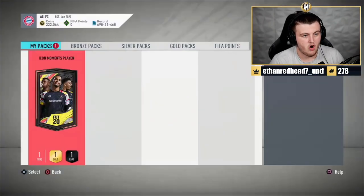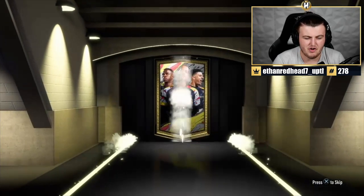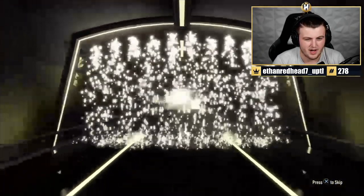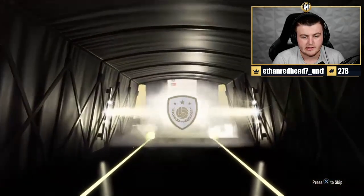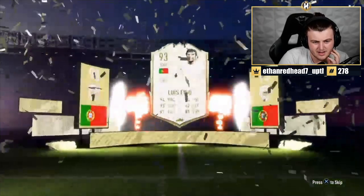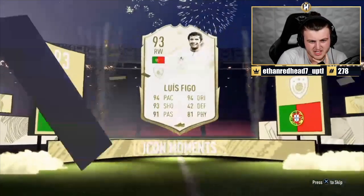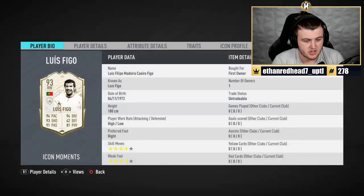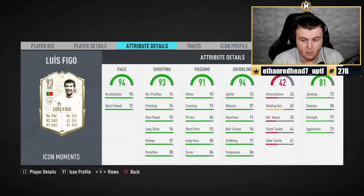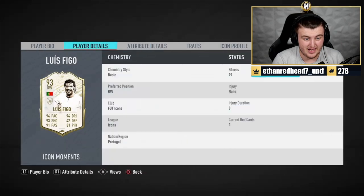We've got Ali's Icon Moments pack — he's got the Bayern badge. We all saw what Bayern did to Barca the other night. Here we go — Portuguese center forward, right wing... Figo! What are his stats like? Oh wow, those stats are actually incredible. Oh my word — 94, 94, 93, 91. That could actually be a really good card. Four-star, four-star. High/low. Wow. That's really good.